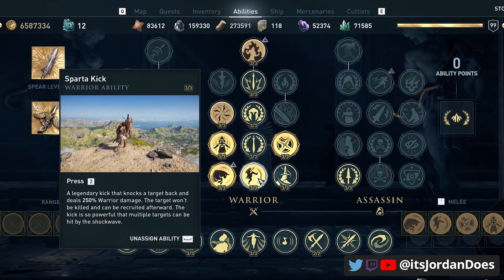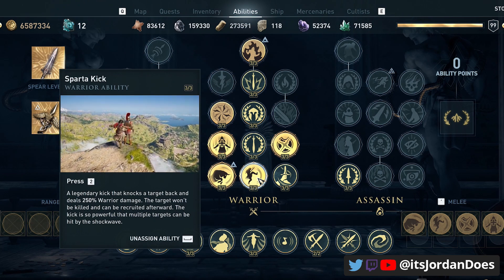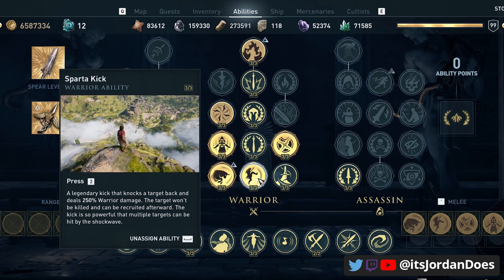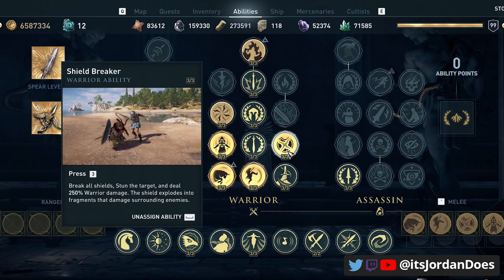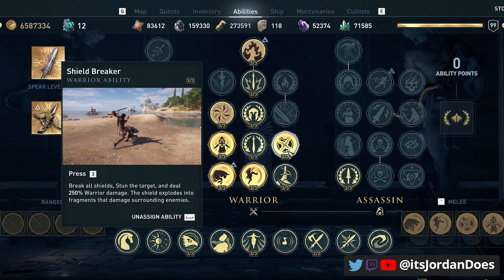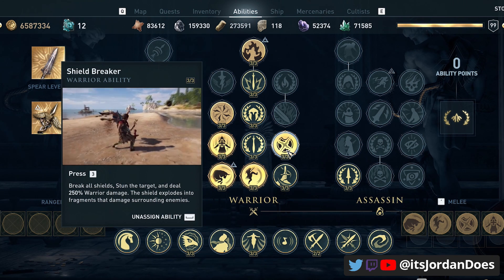On the second ability wheel, this is where I put my extra abilities — the Spartan kick, which is great for knocking out mercenaries for your ship or kicking people off cliffs, and also good at crowd control in a conquest battle to kick away someone who's getting too close. The second bonus ability is shield breaker. Charged heavy attacks don't hit if someone has a shield — it'll knock them open but won't deal damage — so it makes sense to use shield breaker first and then the charged heavy attack to finish them off.